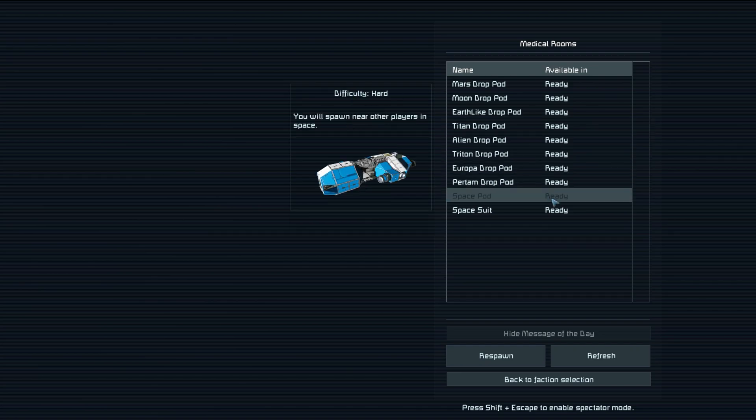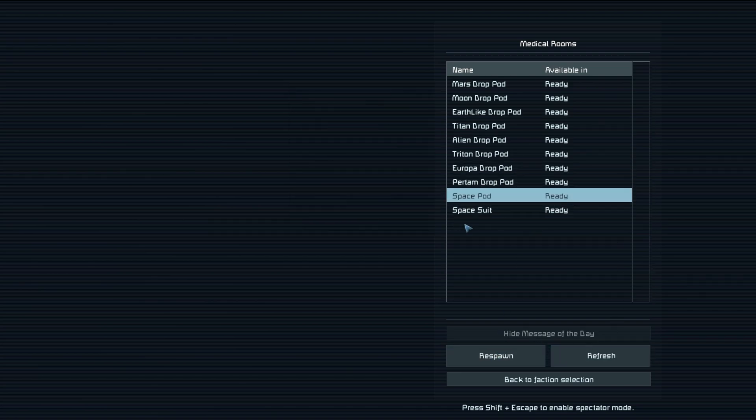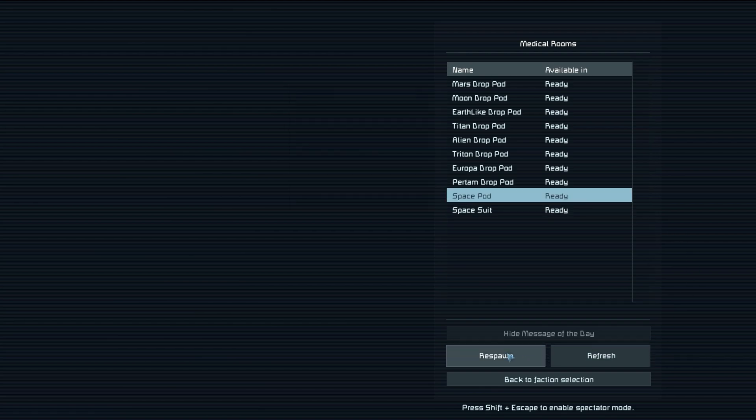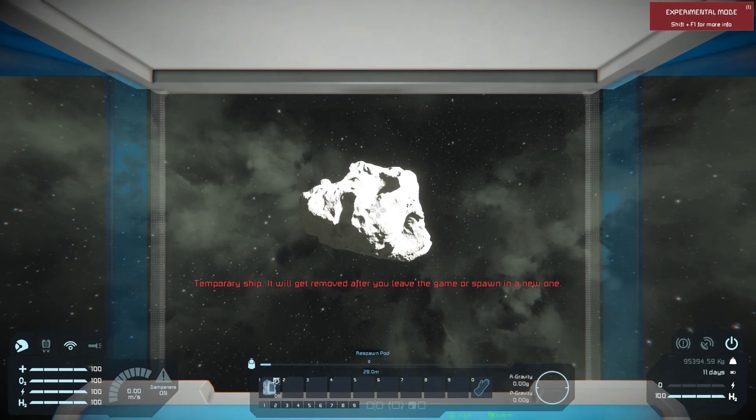The SpacePod is going to be the best route because it's already a large grid ship, and I'll show you why that is going to benefit us in a short moment. Let's go ahead and spawn in and get started.